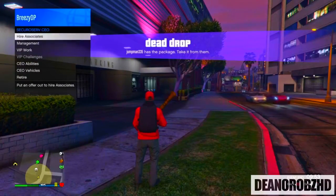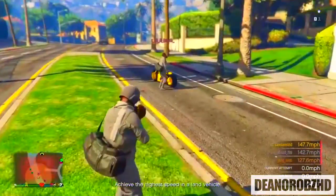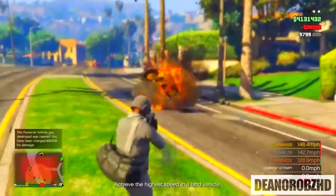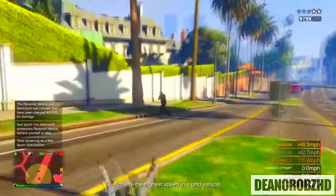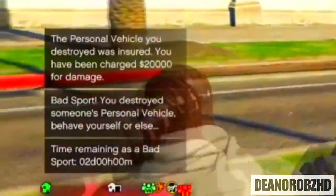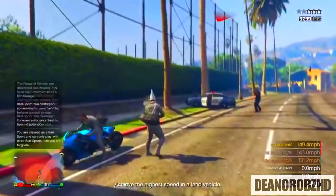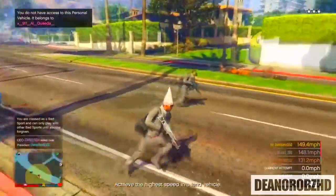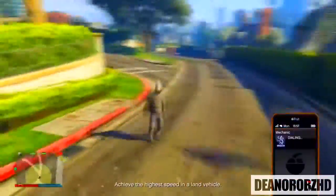Tell your friends to register as either a CEO or a Motorcycle Club president — MC president is easier because you can request vehicles without a cooldown. Go ahead and blow their vehicles up until you get a notification in the bottom left corner of your screen saying 'bad sport.' There are different time lengths: two days, one day, about 13 hours, or if it's your first time it's around 6 hours, so you haven't got long to wait.